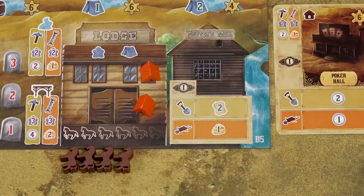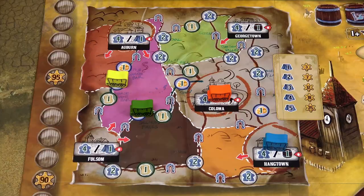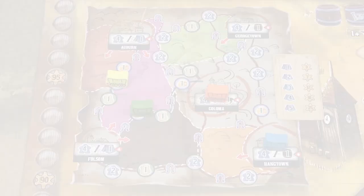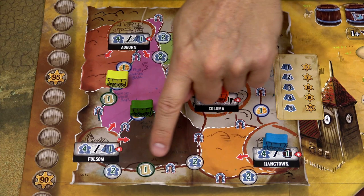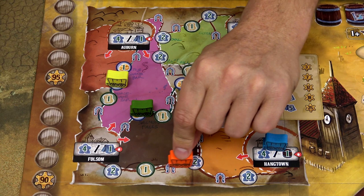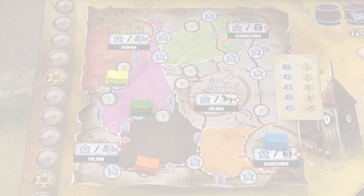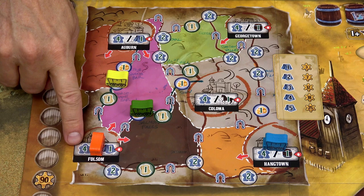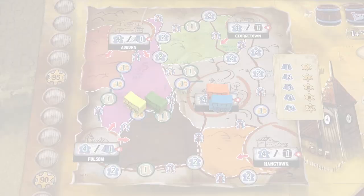When you visit site number 4, you can move your wagon on the frontier map. You can move it a number of spaces equal to or lower than the number of horses you have. When you start moving, you must continue in that direction and cannot reverse on the same move. Whenever you move over or stop on a settlement, you get the depicted benefit. When you move over a boom town, you get the left-side benefit; when you stop in a boom town, you can choose either the left or right side benefit.